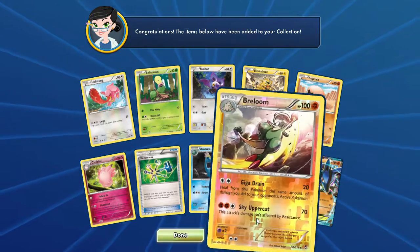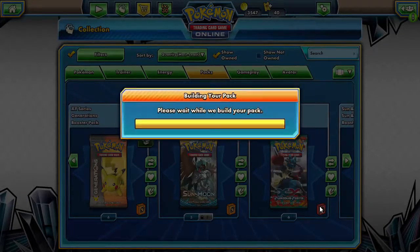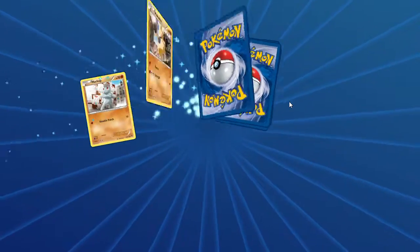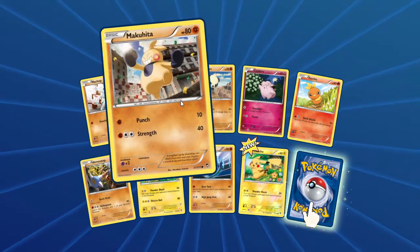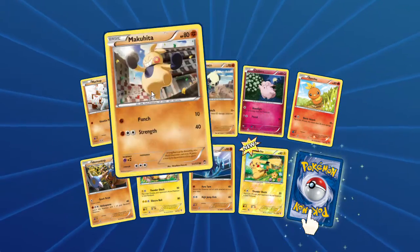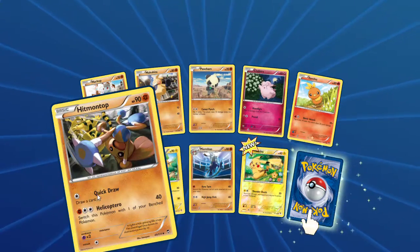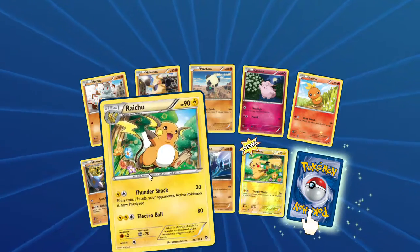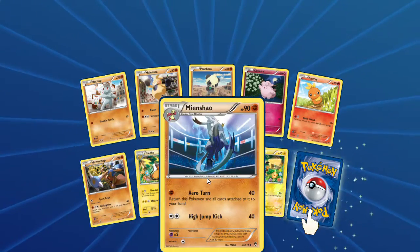Was that our first? That was our first. Let's open another — yes, that was our first. They're fighting — the fighters are here! We got Panchan, Makita, Machop, Torchic, Hitmontop, Raichu — it's funny we get a Raichu before we get a Pikachu — and Minshew.